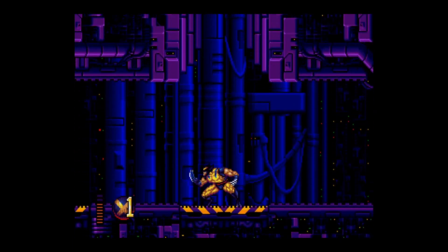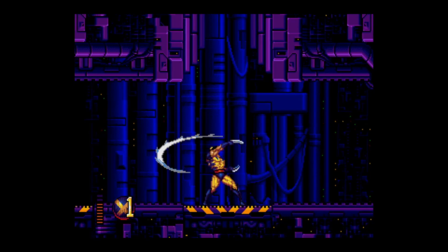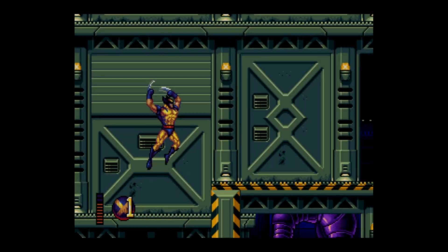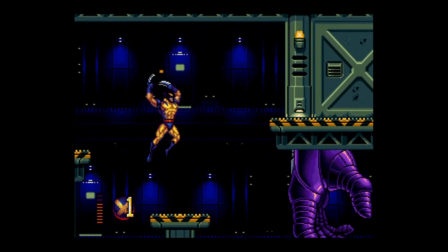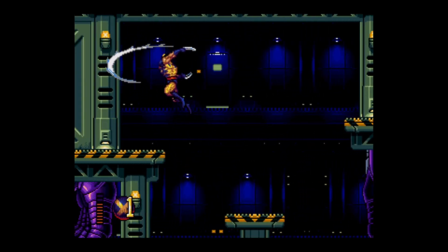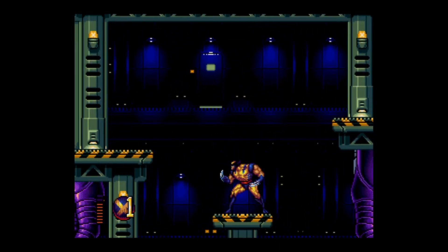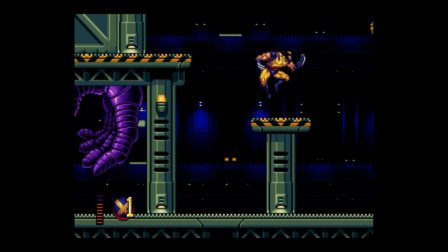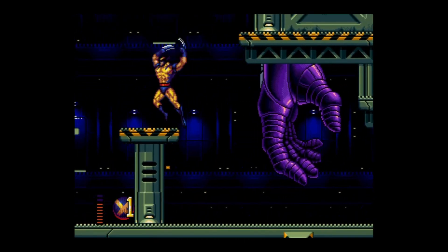Wolverine has three attacks on the ground, with his neutral attack being a two-hit combo. Of the three, the crouching attack is most useful due to its speed. He has three attacks in the air: a normal slash that can also be done while moving left or right but unlike Nightcrawler does not provide a speed boost, an upward attack, and a downward attack that may be held but also unlike Nightcrawler does not result in a pogo.